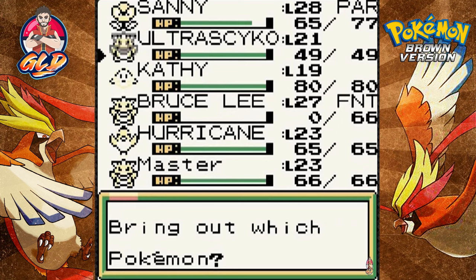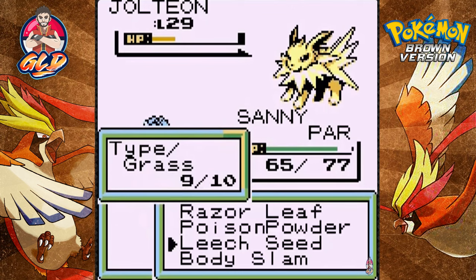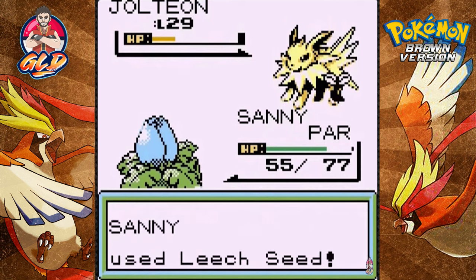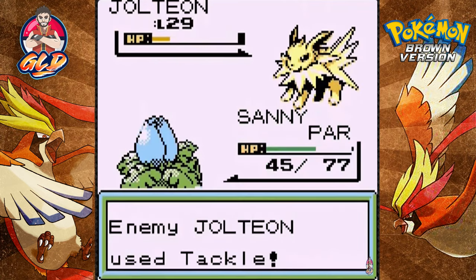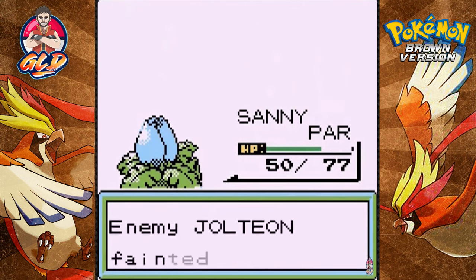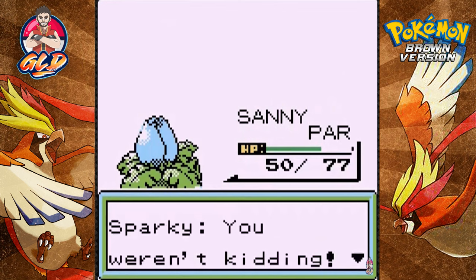Let's go straight to Sunny — I know she's paralyzed but we can probably get some stuff off. Going for Leech Seed — wow, fully paralyzed. Either way we're still going to win. Straight for Razor Leaf — and look at that, you're still gonna lose homie. Razor Leaf for the win! Jolteon defeated and Sparky is done!